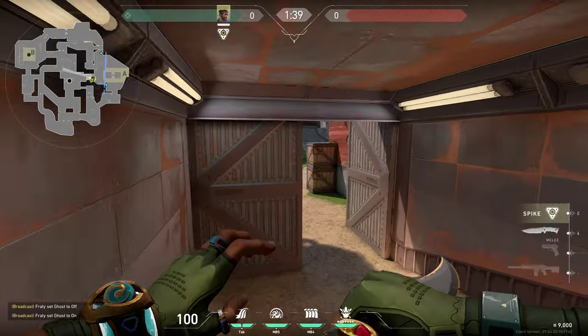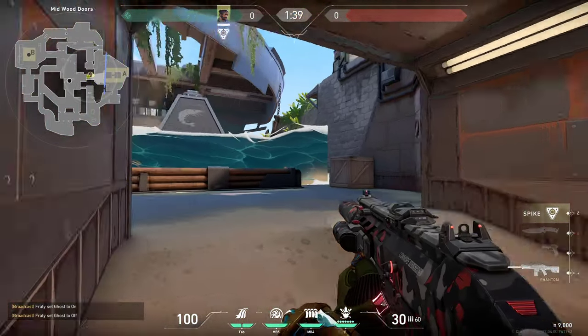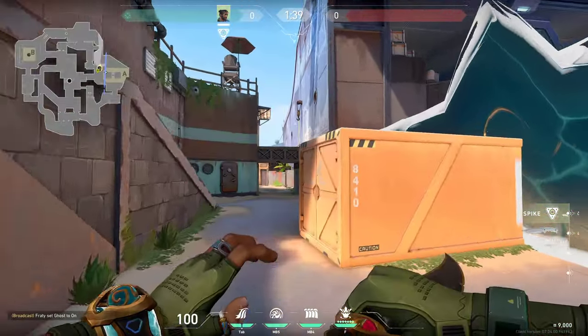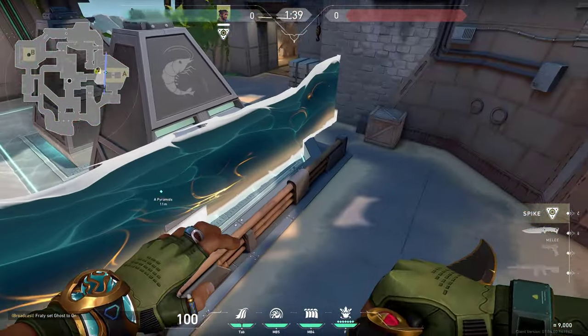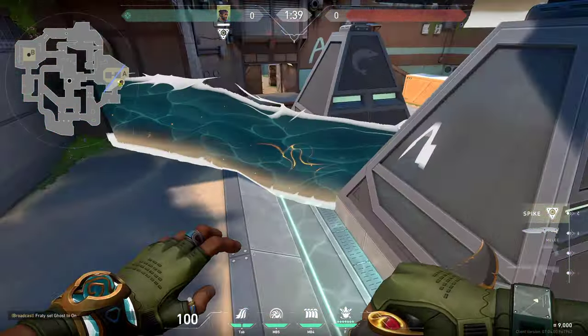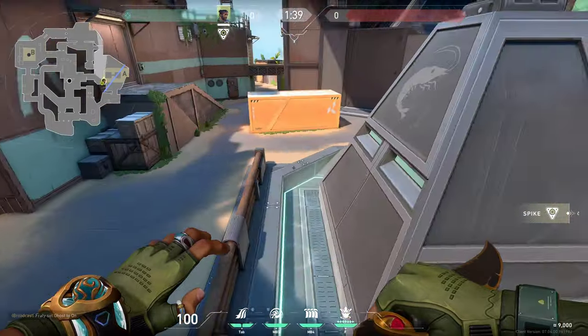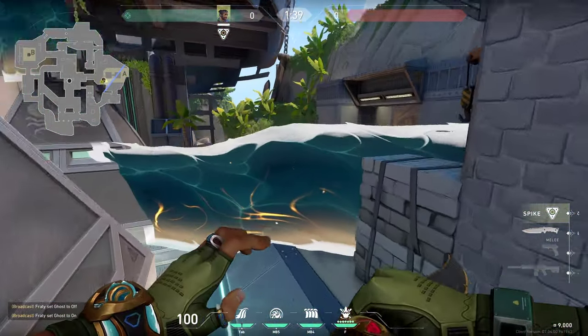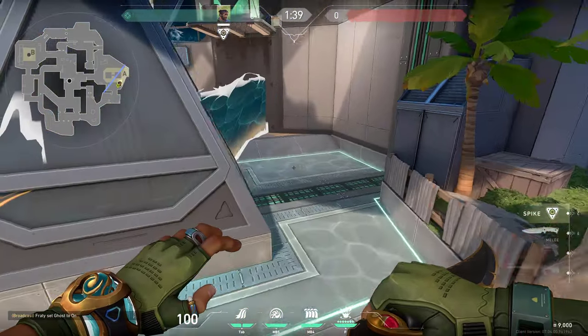Send your wall simply like that, so that way when your teammates enter they don't have to worry about getting killed from the back side and they only have to clear these closed corners on the left. Another option would be just simply using your wall as you would with Viper, so that way your teammates don't have to worry about as many corners and you can enter quite safely.